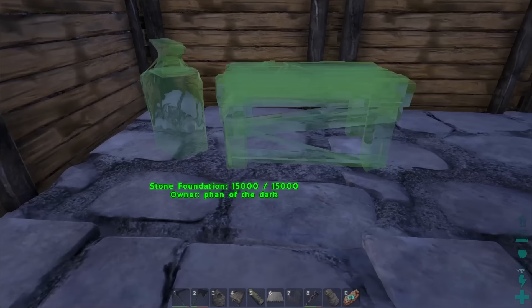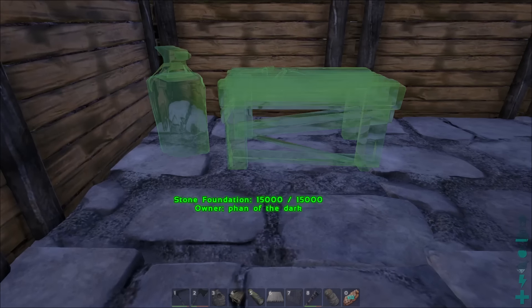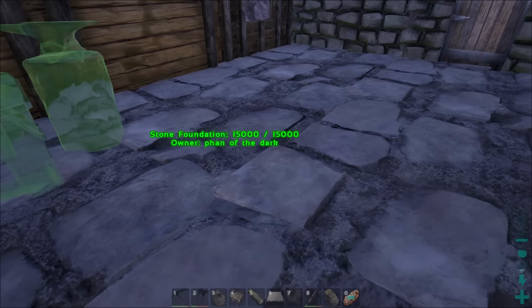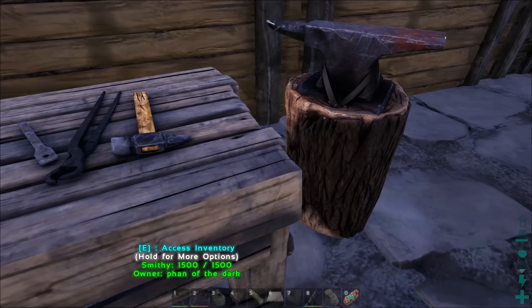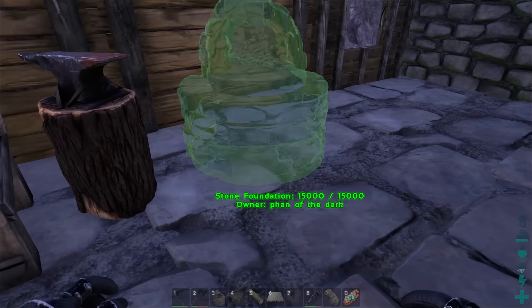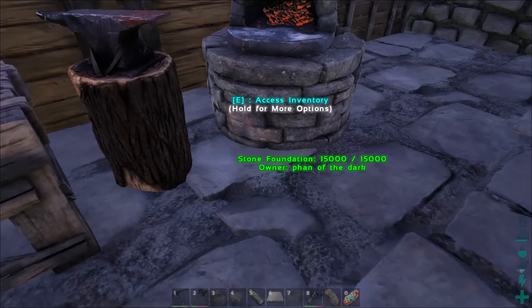Now we need to get some smithy stuff in here. I'm actually going to rotate that so the anvil is on this side, I think. We can place it and then rotate it — like so, like that. Of course the hammer is facing the other way, but that's fine, I like it that way. We'll put this guy right here and kind of turn a little bit so he's like — clank, clank, put it back in the fire, clank, clank — like that.